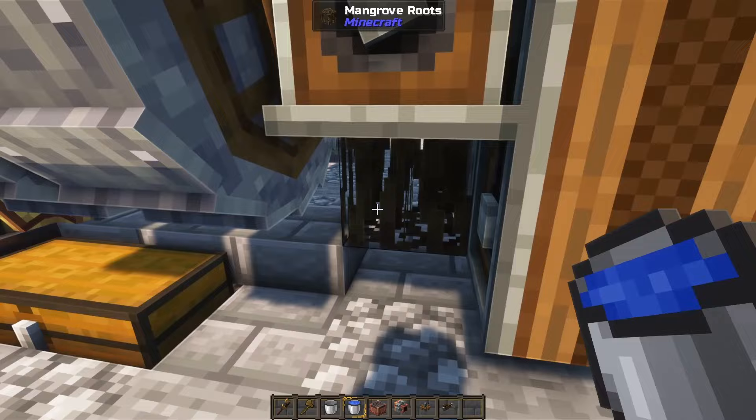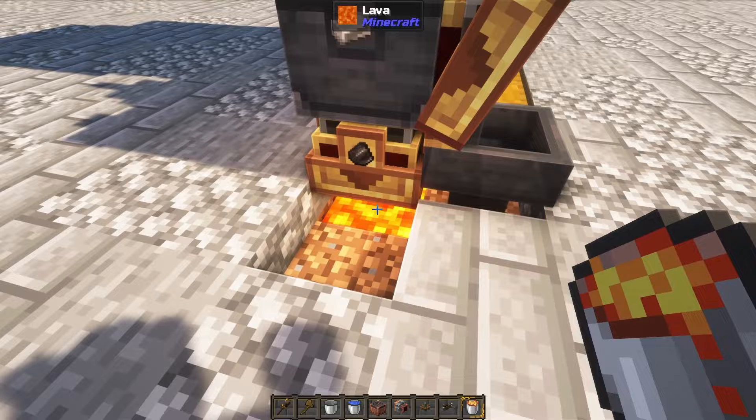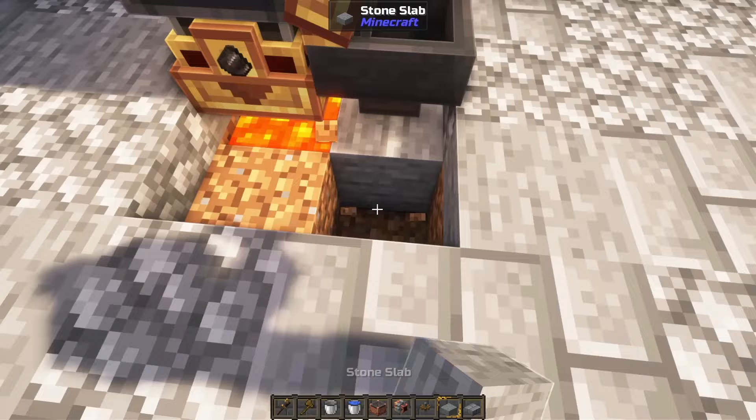Then if we move down, we need the last water bucket inside the mangrove roots — that will wash up all the gravel. Then we need the last lava bucket underneath the basin, to make sure all the flint gets destroyed. Of course, you can always save the flint in a chest or something if you want it; that is entirely up to you.